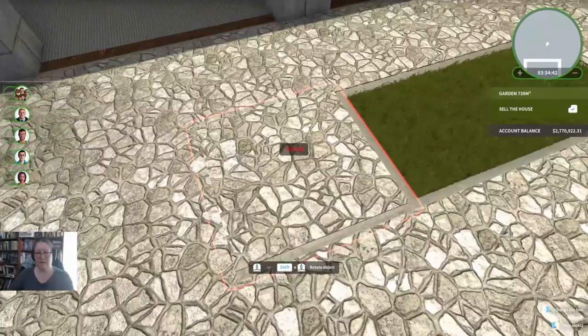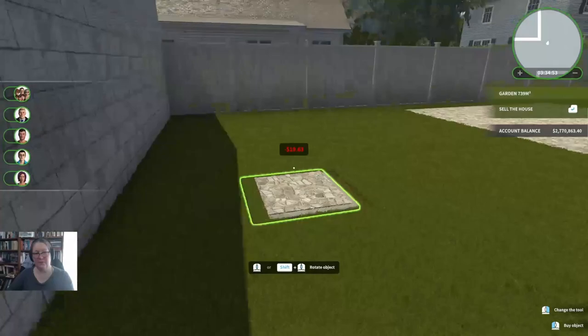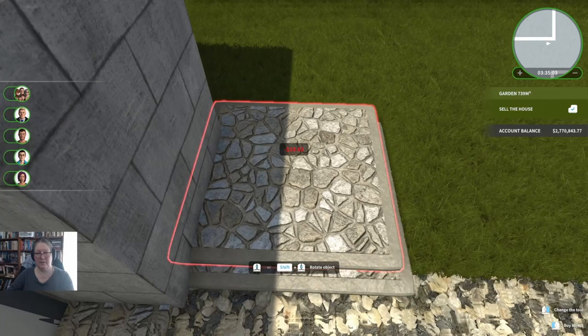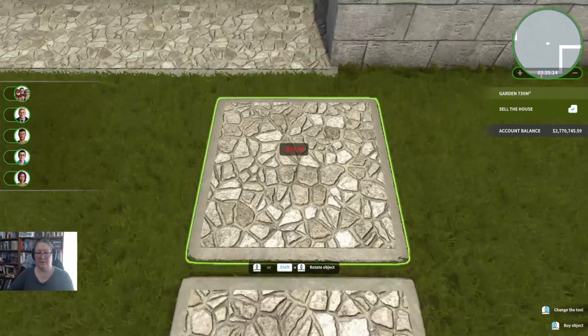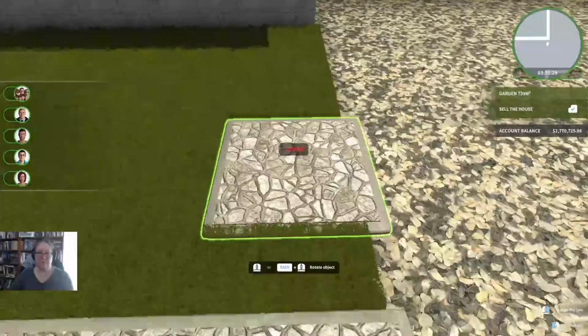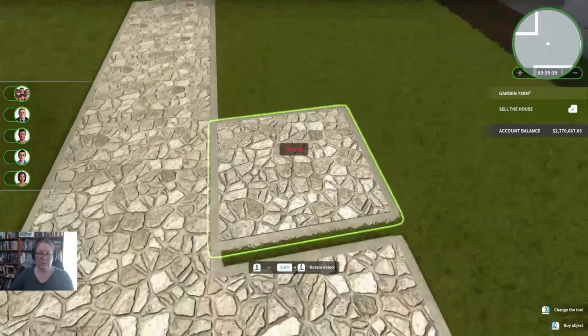We'll grab a double path and give them a nice broad walkway to get to their house. The first part of the day is just going to be getting the paths down, and then we also need to put in the lighting. So: lights, paths, gazebo. I might make it double to one point and then work our way back so the path has a little jink in the middle of it.